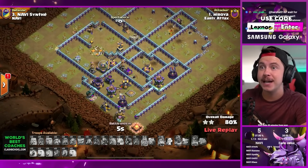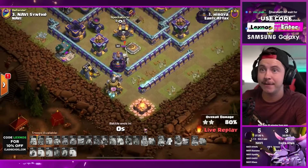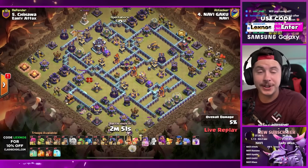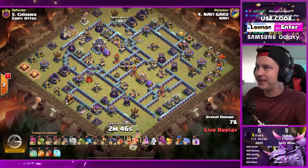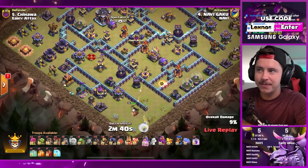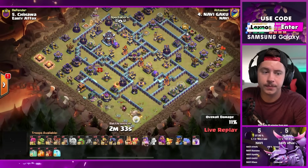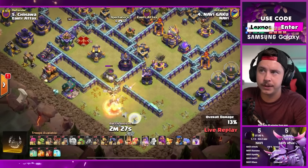What was Synthy's failing 85 - is this gonna get 85 to tie it? No, which means NaVi actually have the lead - an 85 building lead for NaVi! Gaku is in with the next attack for NaVi with some queen charge twin hog action. Shoutout to Golf Machine with the Twitch Prime sub - thank you! Queen on the bottom side, skeleton spell, no healing spells whatsoever. Just trying not to rage too early.